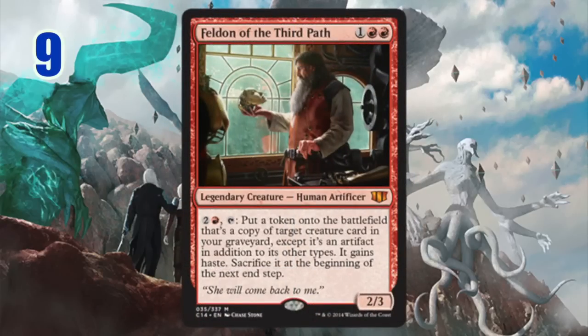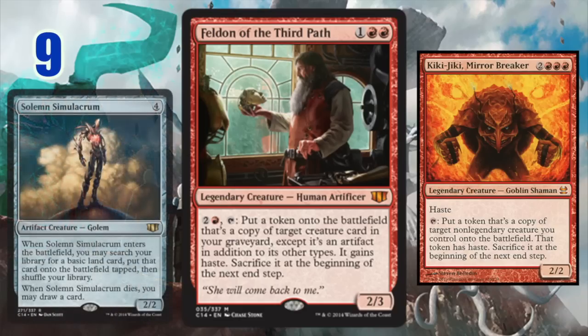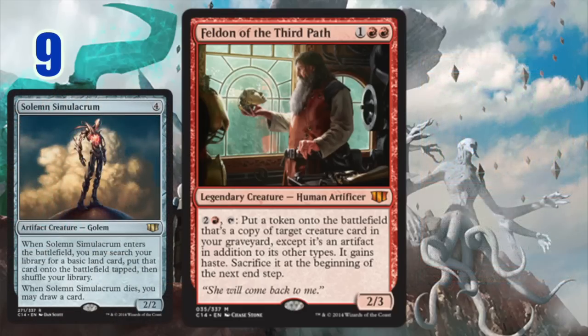Number nine: Feldon of the Third Path. I really like Feldon. I like his ability's versatility more than Jazal's personally. He does something that is a Kiki-Jiki-style effect, very strong over the course of the game as utility, but takes it from the graveyard — super fun. The fact that it's an artifact works well into artifact builds, but he doesn't have to be limited to that. The design, the flavor, the overall package really work well together.